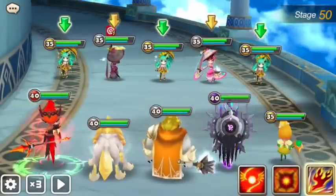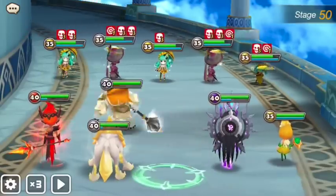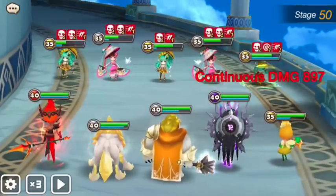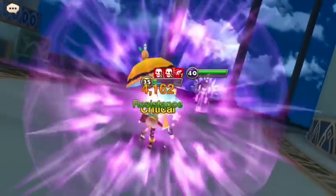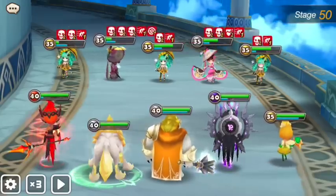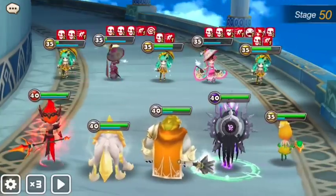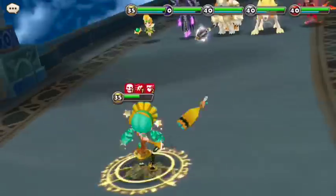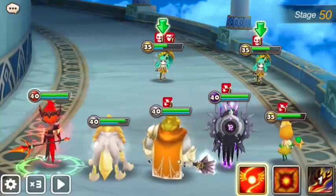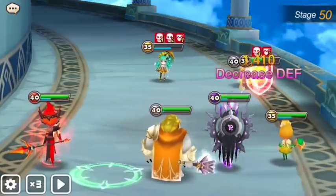Here it doesn't matter which ones you go on first because neither of them hits so hard, and you don't have elemental advantage against them. So I'll go for one wind, and now I'm going for the light ones because I'm not sure if they cleanse but I know they heal a bit, and I don't want to waste time healing. They don't hit so hard, they just have those debuffs.